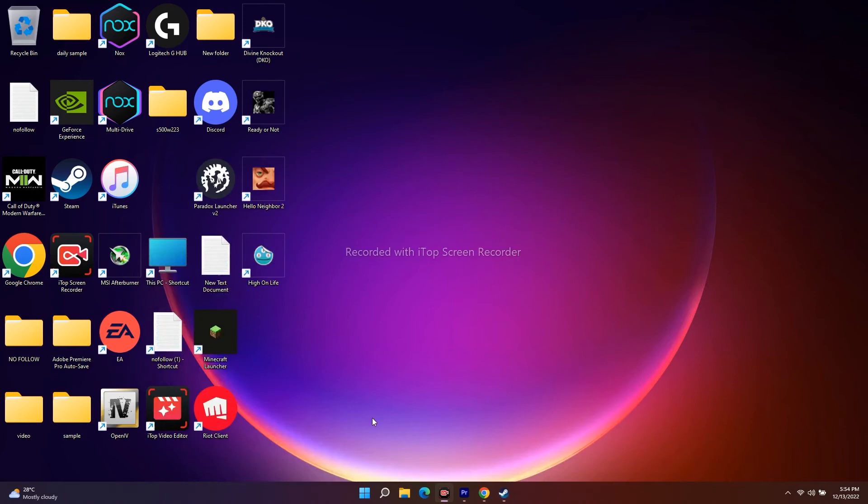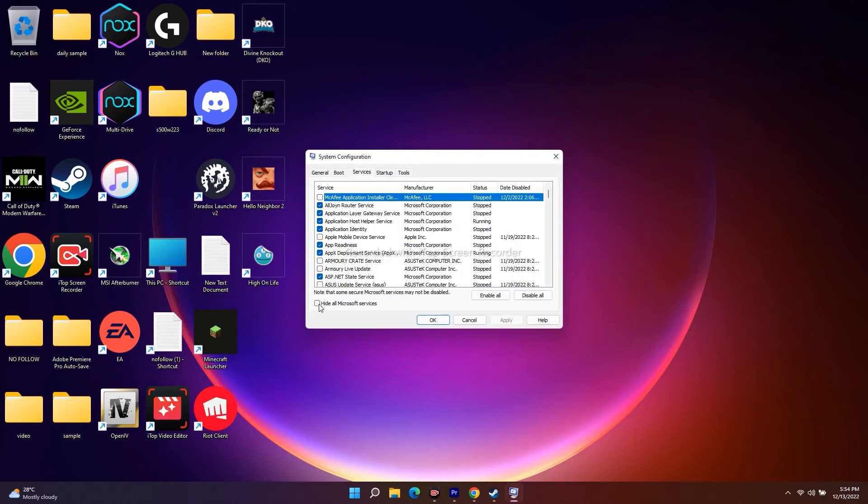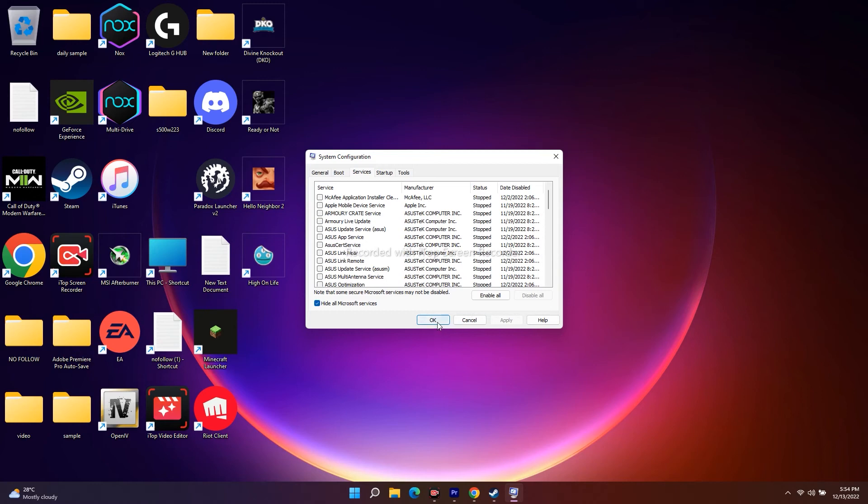Next, perform a clean boot. Go to the search bar and search for System Configuration. Go to the Services tab, check 'Hide all Microsoft services,' then click Disable All and click OK. You'll get a restart prompt — restart your PC and then try to launch the game.